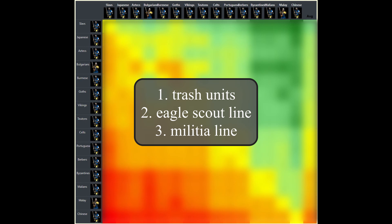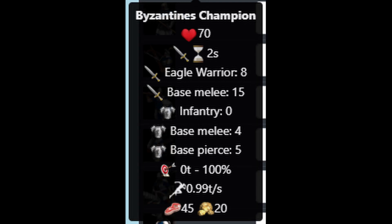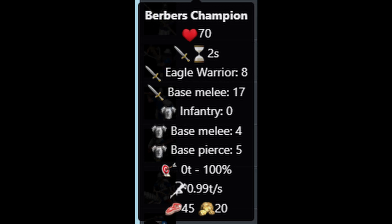Since the different civilizations have very different militia lines due to bonuses or missing technologies, we will cover 15 different militia lines. The Chinese champions, as an example for champions missing only the supplies upgrade. The Byzantines champions, as an example for champions missing only the last attack upgrade, Blast Furnace. The Berbers champions, as an example for fully upgraded generic champions.